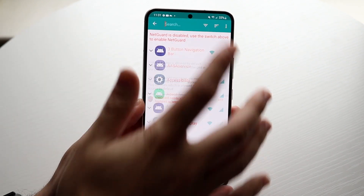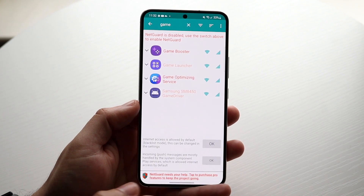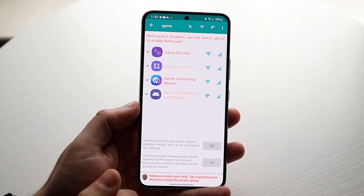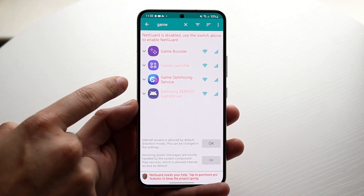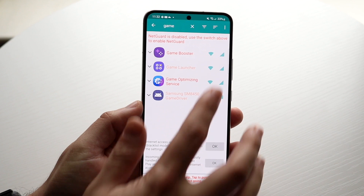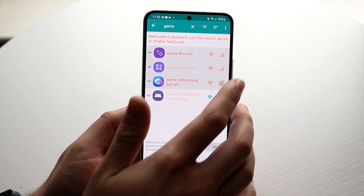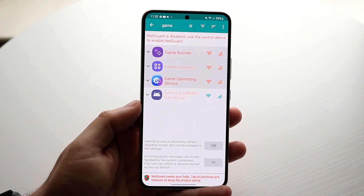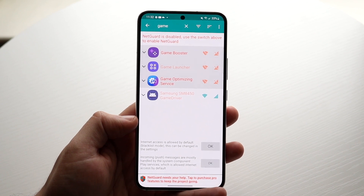Click on the search bar and type in 'game.' You want to go ahead and find Game Booster, Game Launcher, and Game Optimizing Service. What you want to do is click on the three little options next to each one — those represent the Wi-Fi and cell signal icons — there are three of each.